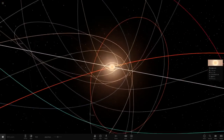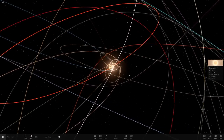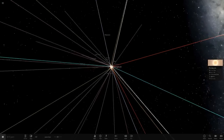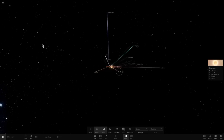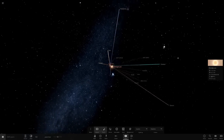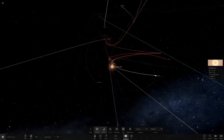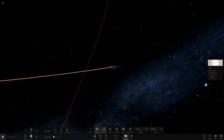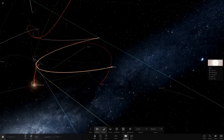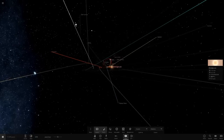There we go guys — that is what happens if you replace the Goblin, which is the furthest object in the solar system, with Betelgeuse. Total chaos — it has just completely destroyed the system. It's pretty cool seeing them all shoot around with trail mode though. Look at the sun go with all the objects orbiting it. A few more objects have disappeared, but the asteroid belt objects are still there.